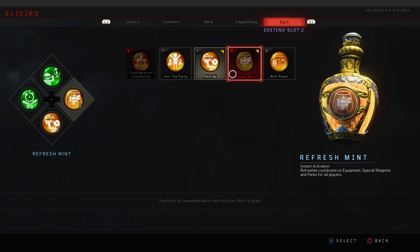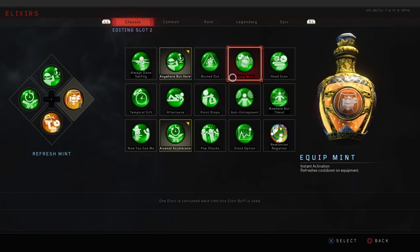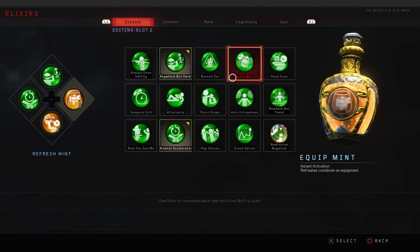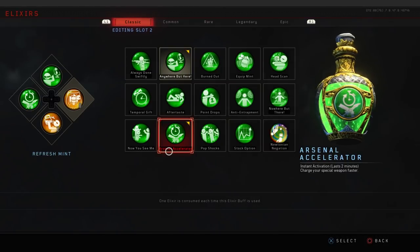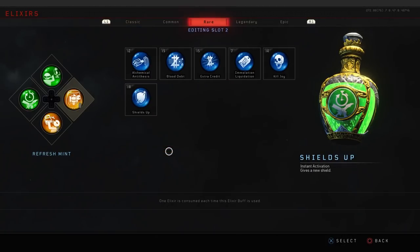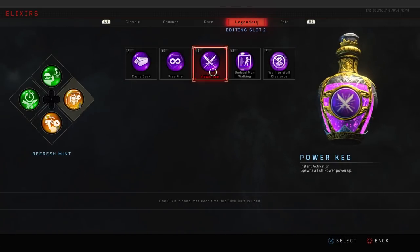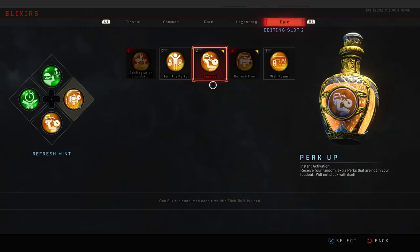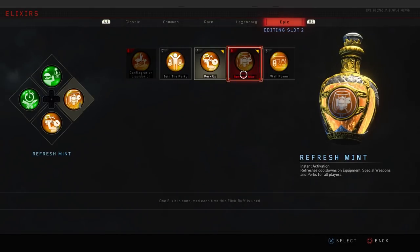The first new elixir is called Refresh Mint. This one refreshes cooldowns on equipment, special weapons, and perks for all players. You can combine other elixirs that already exist to make this effect happen: Equip Mint reduces the cooldown on your equipment, Arsenal Accelerator charges your special weapon faster, and Power Keg spawns a full power-up. This epic elixir combines all three of those into Refresh Mint — right before a boss fight, this is the one you want to be using.